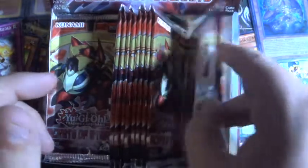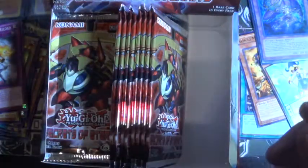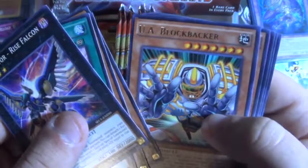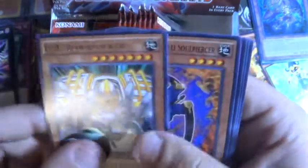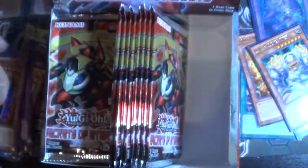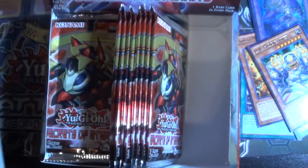Not the best holo, but it is a holo. UA Blockbacker for our rare. Blockbacker is actually not a bad UA — it's definitely not the better one, but it definitely has a good effect to it.